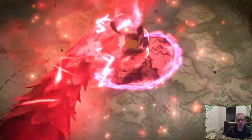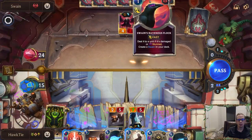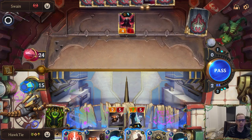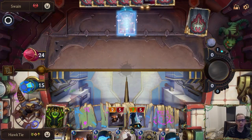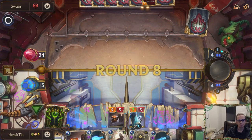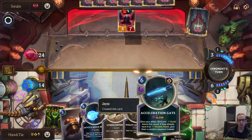If the AI was smart, what they would have done is responded to my Blade's Edge by Ravenous Flocking their own unit, which would have leveled up Swain — and then Swain would have dealt three damage to all of these things also. But they didn't do that.